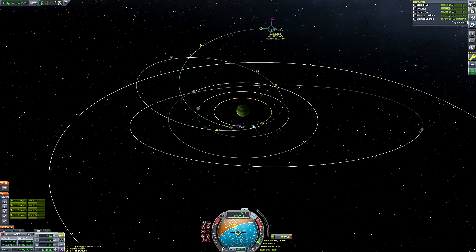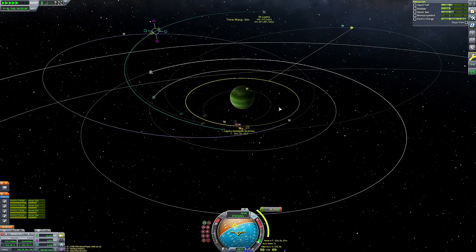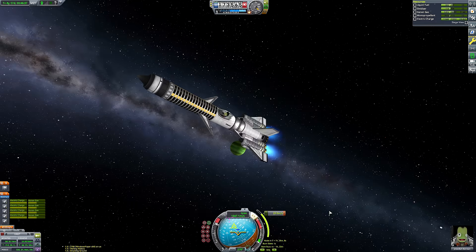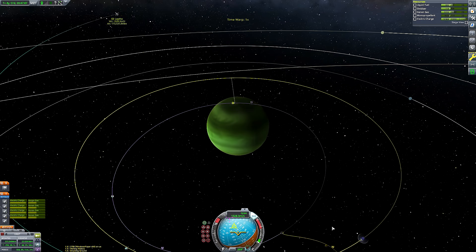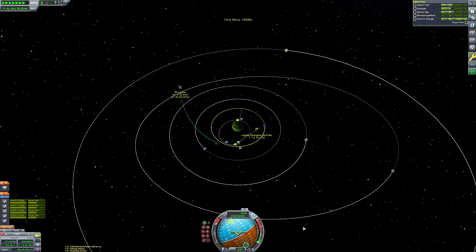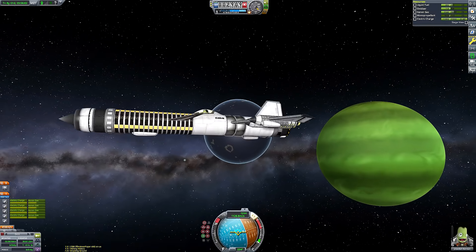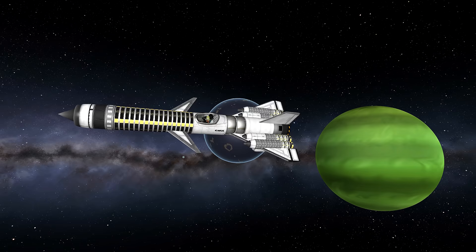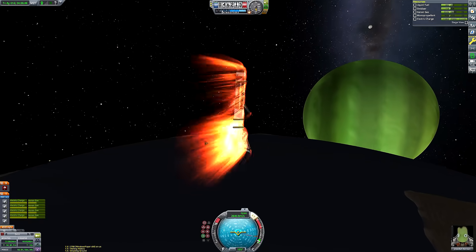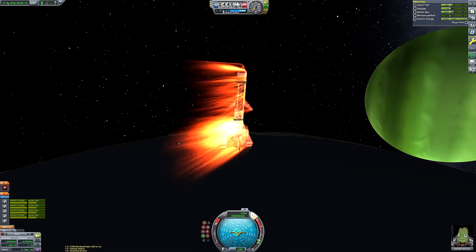The eagle-eyed among you may have noticed that during our initial escape from Kerbin I got gravity assists off the Mun — in fact two of them. I'd call those anti-gravity assists because they didn't help at all; they actually slowed us down and cost us more delta-v. I clearly didn't plan well enough to avoid that. So yes, there are those gravity assists, but they were actually quite detrimental to the mission, so I'm still happy to call this a no-gravity-assists mission — with caveats.